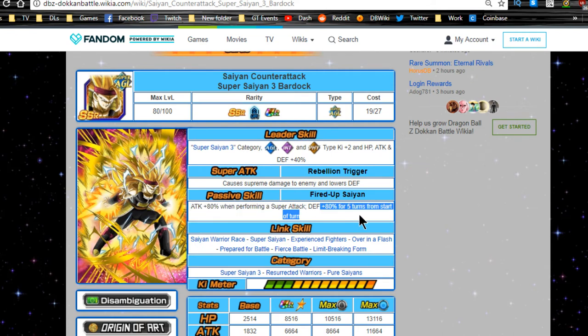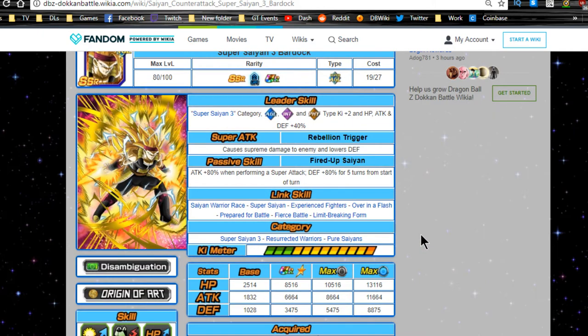His passive skill 'Fired Up Saiyan' gives Attack +80 when performing a super attack and Defense +80 for five turns from the start of the turn, so he's always going to be launching attacks with good defense. When maxed out in the dupe system — which is easy since he's a common pull on the Super Saiyan 3 Bardock banner — he'll easily clear 1 million on a Super Saiyan team. Link skills include Saiyan Warrior Race, Super Saiyan, Experienced Fighters, Over in a Flash, Prepared for Battle, Fierce Battle, and Limit Breaking Form — all really useful.